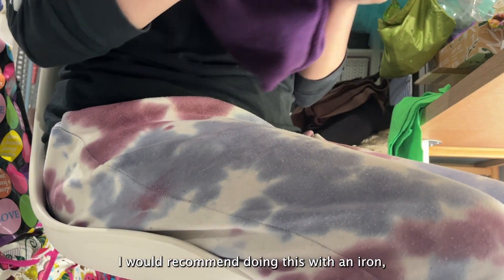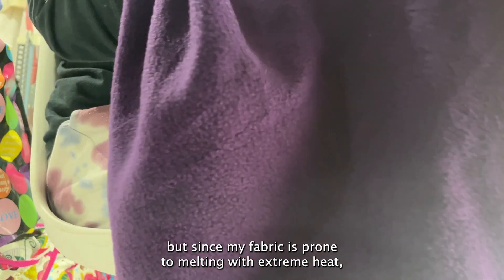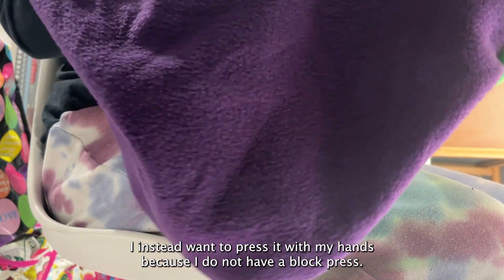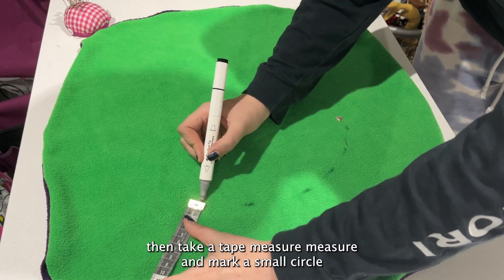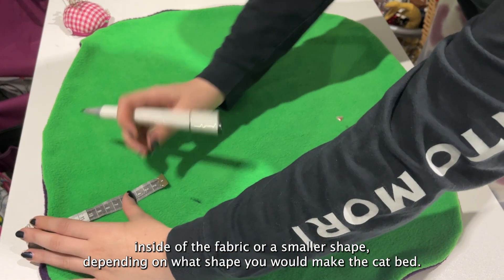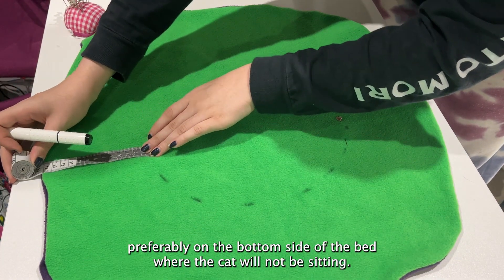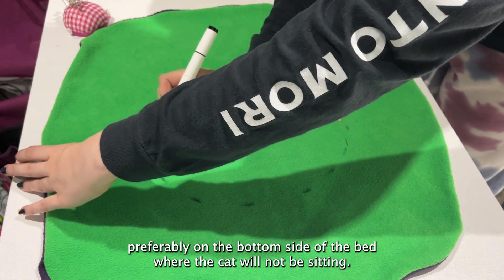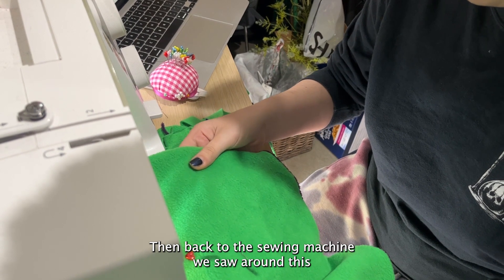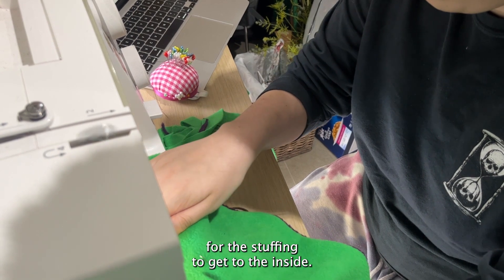Make sure to press all the edges so it doesn't become distorted. I would recommend doing this with an iron, but since my fabric is prone to melting with extreme heat and I don't have a block press, I pressed it with my hands — which was not very effective. Then take a tape measure and mark a small circle inside the fabric on the bottom side of the bed where the cat will not be sitting. Back to the sewing machine, sew around this circle, leaving another open space for the stuffing to get to the inside.